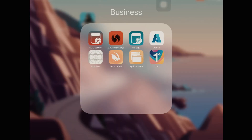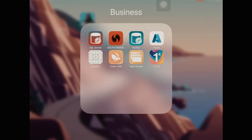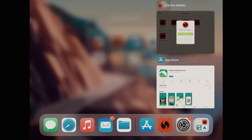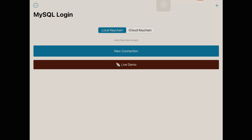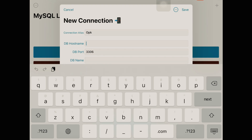We also need to download the Dolphin Browser. These are all the apps needed to hack Call of Duty Mobile. The main process starts by opening SQL Pro MSSQL and just leaving it open — do not close the app, just leave it in the background. Then open MySQL and tap on Local Keychain. If it is on iCloud, tap on Local Keychain, then tap on New Connection.